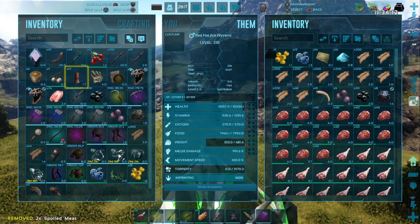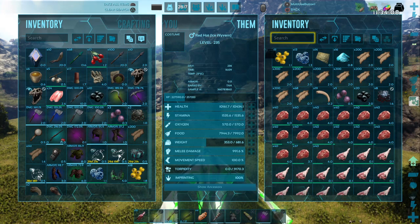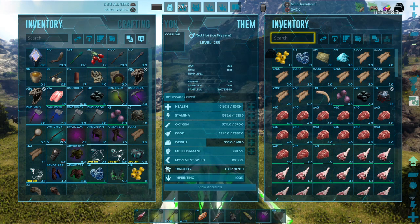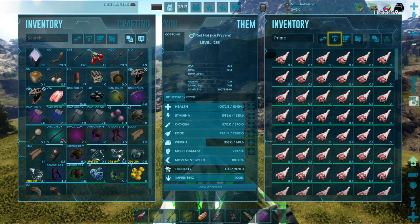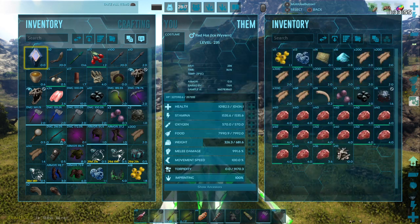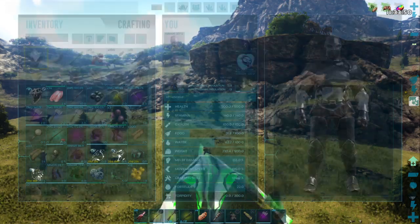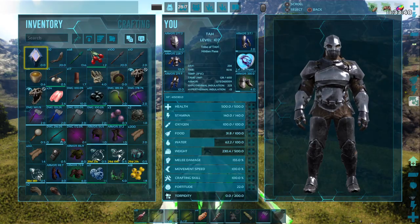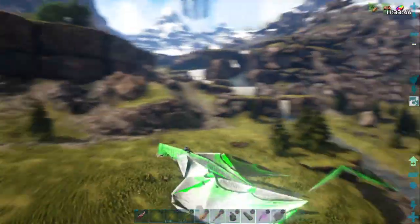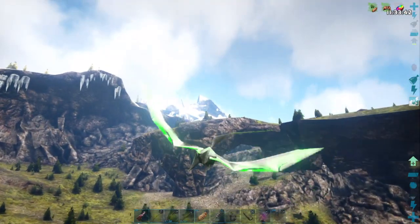We've got to dump some stuff here — drop the prime again. I was hoping that would level up my Wyvern, but it didn't. It didn't really do much — I really thought that would. My chibi is at level two now — I guess it did level my chibi up. Let's get back toward base.